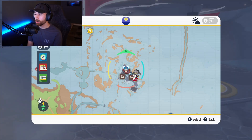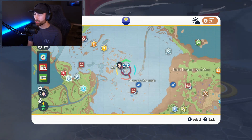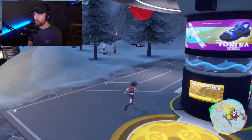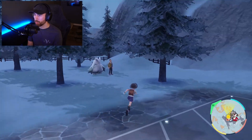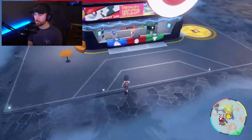You can hyper train by going to Montenevera — it's right in the middle of the snow area. Go to the Pokestop there and talk to the guy standing nearby, and he will be able to hyper train your Pokemon using bottle caps.